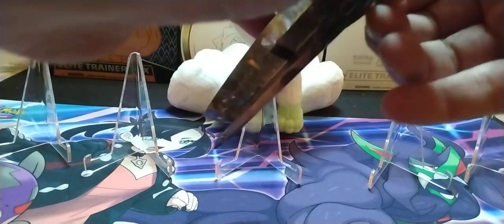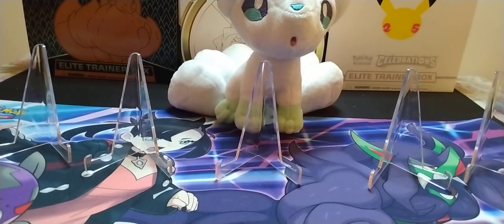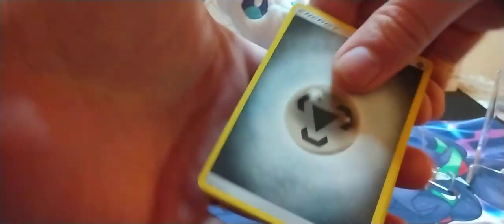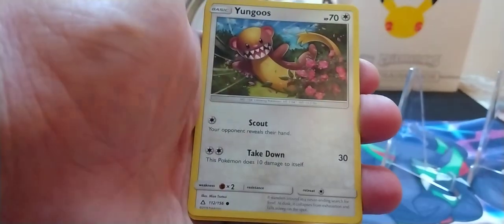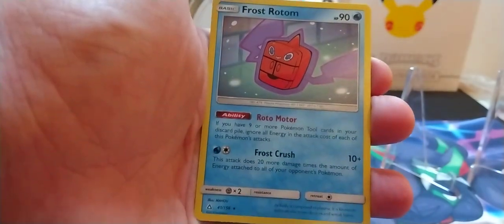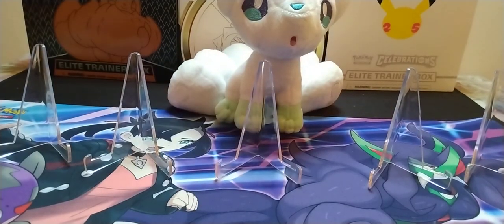Let's get into the next Ultra Prism — the last one before we get into Primal Clash. We got five of those. Code card for y'all. Four to the front. Starting off with a Metal Energy, Bronzong, Missing Clover, Prinplup, Pachirisu, Skorpi, Yungoose, Cherubi, Piplup, Weavile, and a Frost Rotom non-holographic. That Weavile was our Reverse Rare.